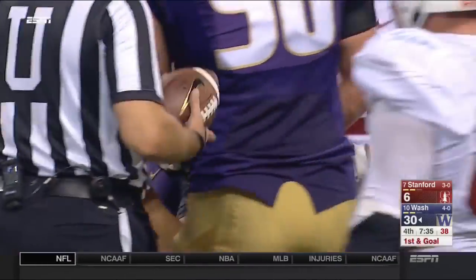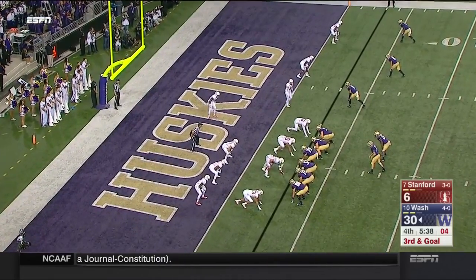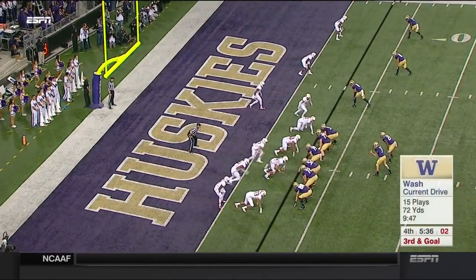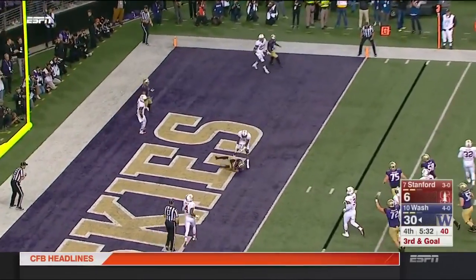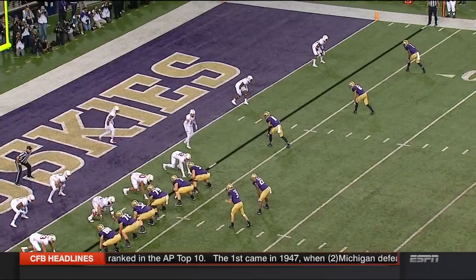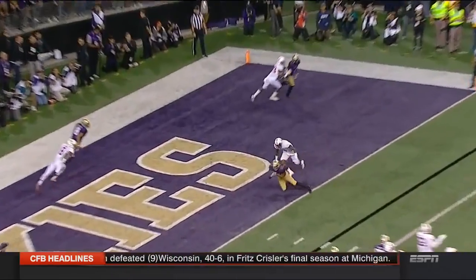It will be first and goal, Washington — team play drive. Shoot up the clock here in the fourth quarter. Third and goal — Browning sprints and then scores. Leash in percentage marks passing efficiency. He is a good looking leader.